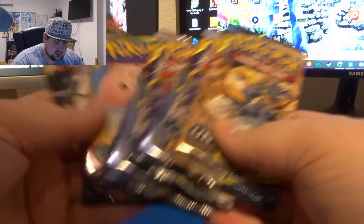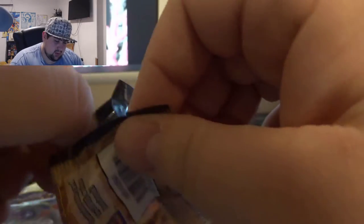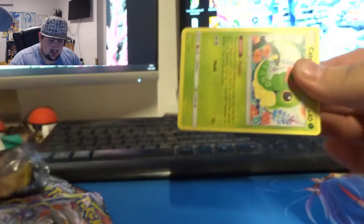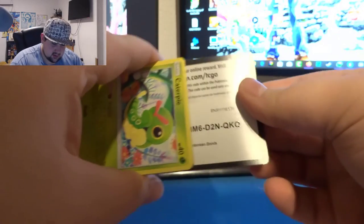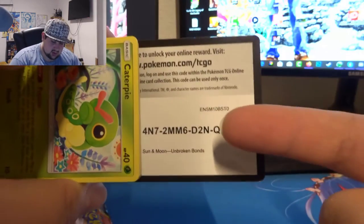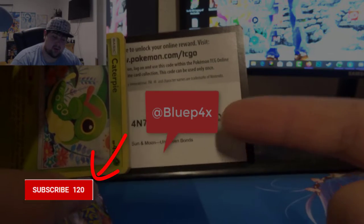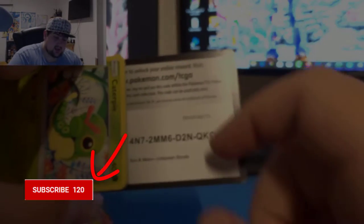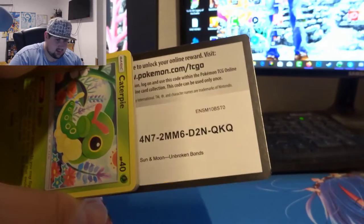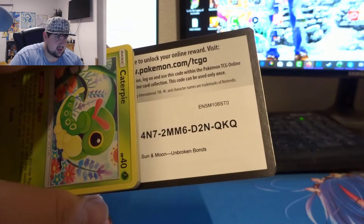We're gonna take a look at the boosters — first opening the Unbroken Bonds and then going for the Cosmic Eclipse. I'm really excited to see what we can get because there are so many good cards in this set. This is the first code card, so be sure to follow me on Instagram or hit the bell next to the subscribe button to get notified and grab a code first.